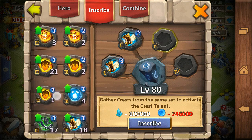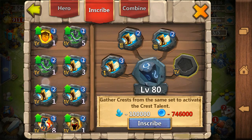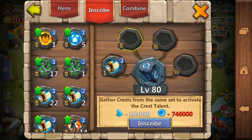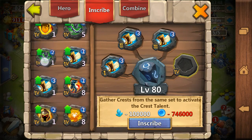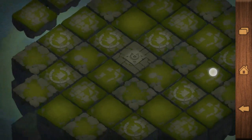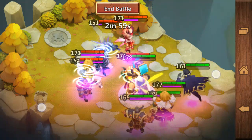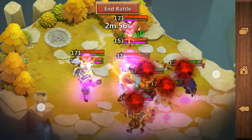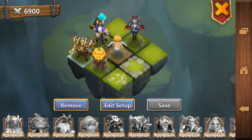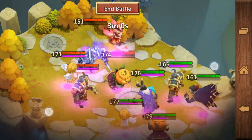The only thing still causing problems is that Thunder God's stun only lasts one and a half seconds — that's very short. It's often not enough for your Ares with at least four or five revitalize to proc, because Ares has to hit more than two times in less than one and a half seconds. Well, it is possible — look at it now — but the enemy Ares still procs before my Ares does.